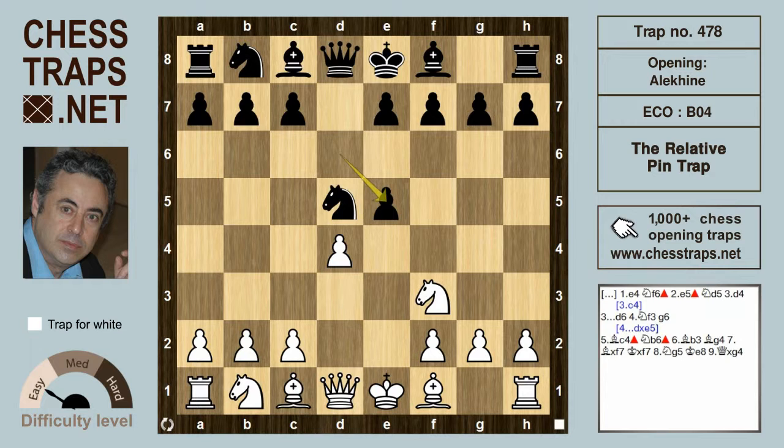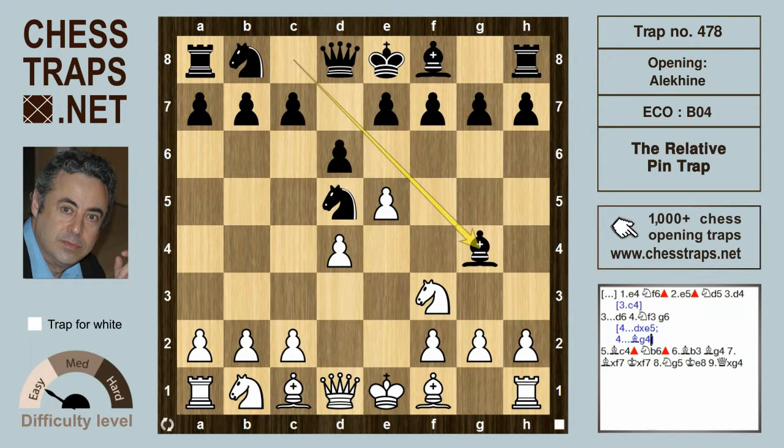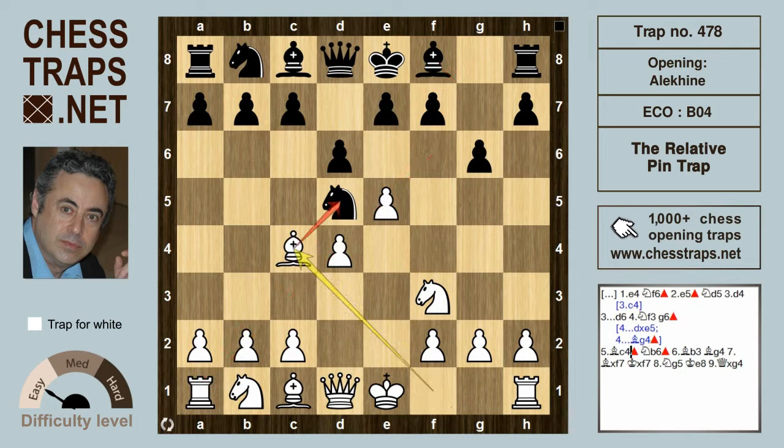Black can capture on e5, black can play Bg4 pinning the knight on f3, or black can try g6 planning to fianchetto the bishop on g7 — as played by Fischer, Ivanchuk, and many others. After g6, white plays Bc4, gaining time by hitting the knight on d5.